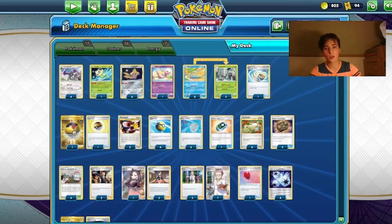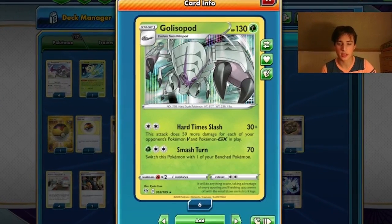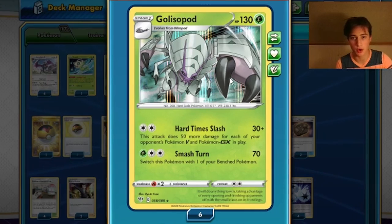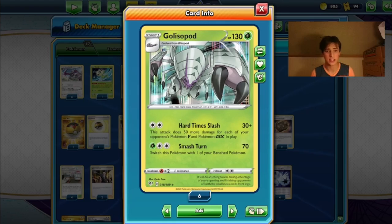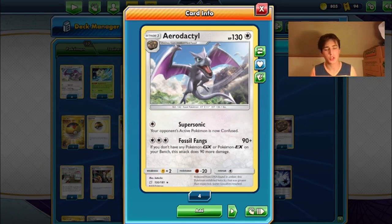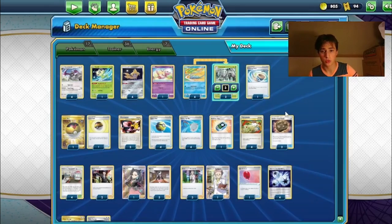So who are our attackers? We play a 4-3 line of Golisopod, whose Hard Time Slash attack does 30 damage plus 50 more for each of your opponent's V or GX Pokémon in play. That means it regularly swings for 180, 230, or even 280 — enough to knock out just about anything. We also play four Aerodactyls, who can swing for 180 if you don't have any V or GX Pokémon on your own bench, which of course we don't.